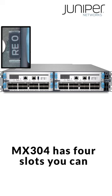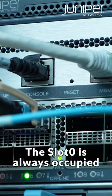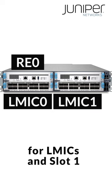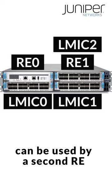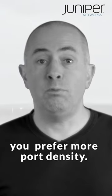Indeed, the MX304 has four slots you can populate with REs and LMICs. Slot 0 is always occupied by a routing engine. Slots 2 and 3 are available for LMICs, and slot 1 can be used by a secondary routing engine if you want control plane redundancy, or by an LMIC if you prefer more port density.